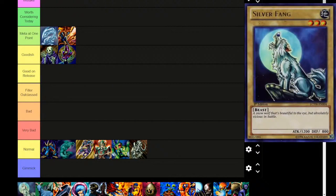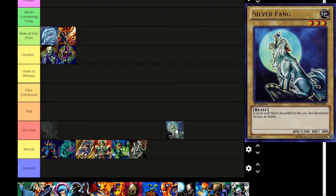Next up is Silver Fang — Earth attribute, level 3, beast type. 'A snow wolf that's beautiful to the eye, but absolutely vicious in battle.' 1200 attack, 800 defense. Isn't that exactly Mammoth Graveyard's stats? It is exactly. They go in the same tier.